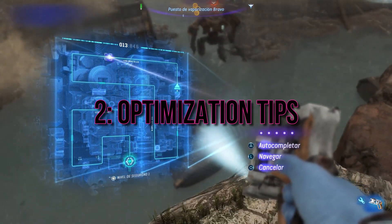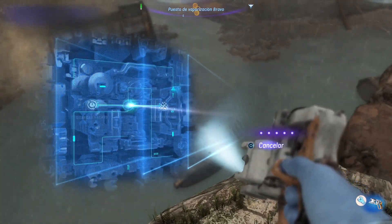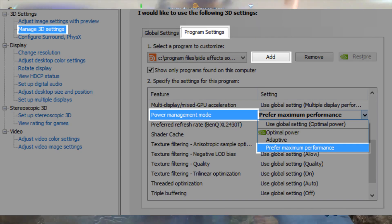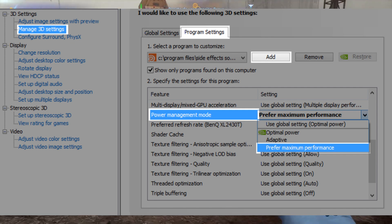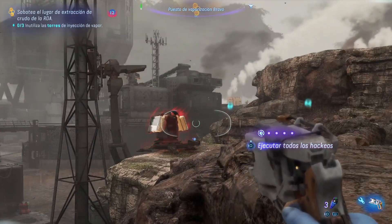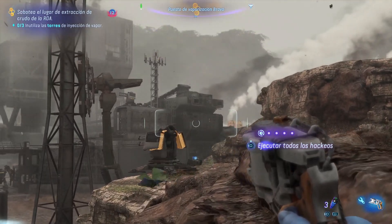Here are the optimization tips. To enhance performance, consider optimizing your settings. For NVIDIA GPU users, navigate to the NVIDIA control panel, select 3D game options, and choose Avatar Frontiers of Pandora. Opt for Prefer Maximum Performance to enable Performance Mode. Additionally, try locking your FPS to 60 or 30 for a smoother experience.